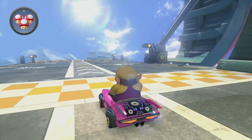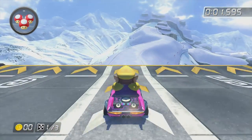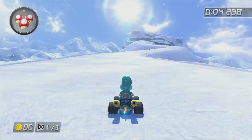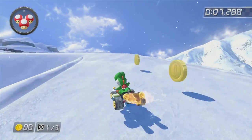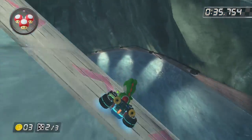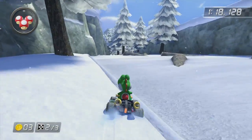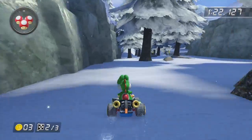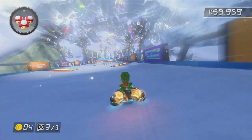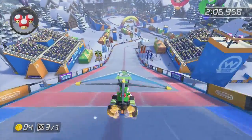Have you ever noticed how the music on Mount Wario in Mario Kart 8 just feels so perfect? Like a live orchestra is playing along to your every move? That's actually a super simple trick. The race has four different soundtracks that cross-fade into one another as you cross invisible tripwires on the track. So you've got one song when you're first descending down the mountain, another when you enter the cave, a crazy violin song when you're avoiding the trees, and another as you head towards the finish line. Which all results in something wonderfully cinematic and it works perfectly no matter how fast or slow you go.